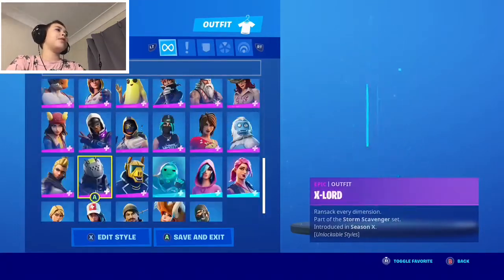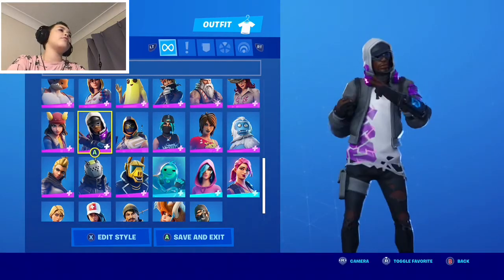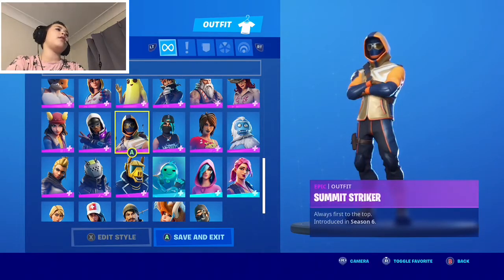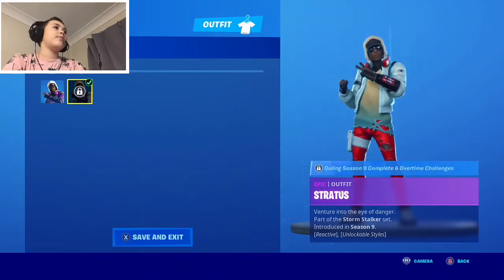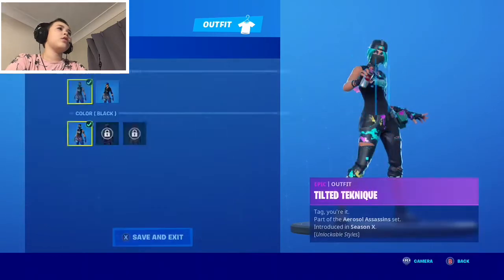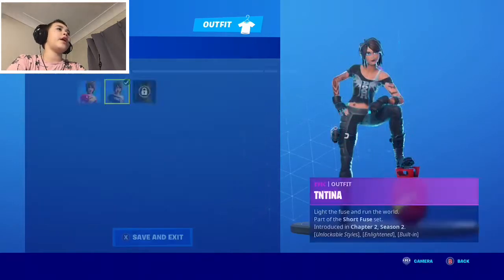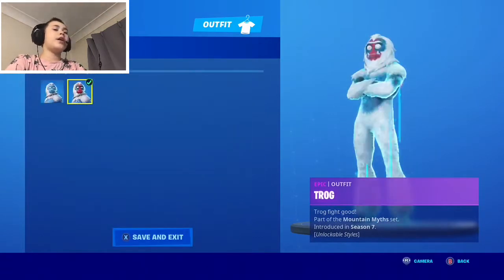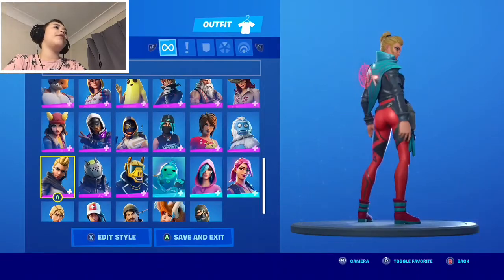Sky is a newer skin added to the game as well. There's a skin called Stratus or Summit Striker — one of my favorites — which has styles including Tilted Technique. Then there's T and Tina with Shadow and default style, Trog with tribal and non-tribal styles.